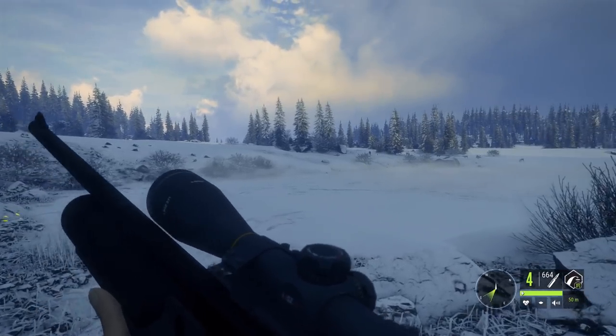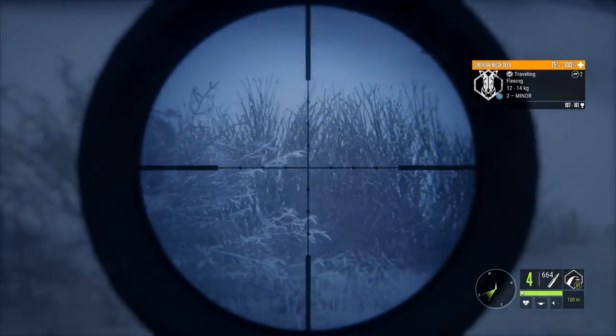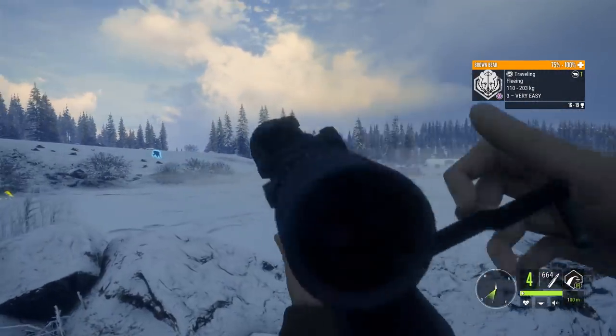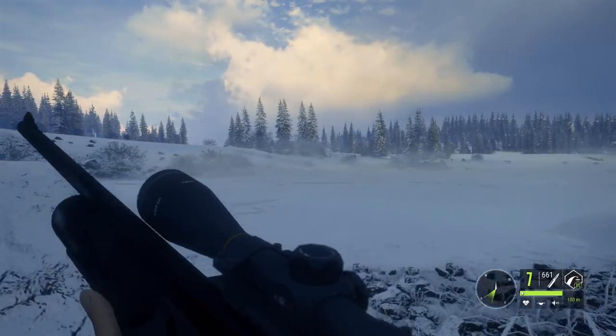I think my zeroing was slightly off there. There are even more down here. That one we did spook, and there was a bear fleeing as well, but let's get to the big musk deer over there. Just want to make sure that we reload, because apparently my shooting isn't as good as I want it to be.